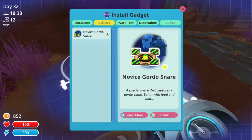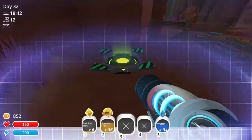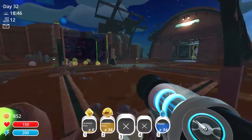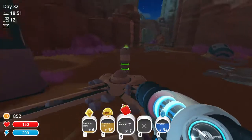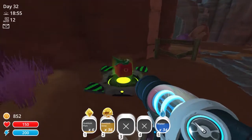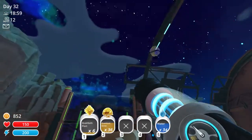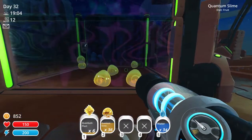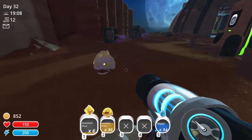Special snare that captures the gordo slime — bait it with food and wait. I don't even know if this will work. So all six are still here, but I guess they make these clones and the clones are what disappear. The actual quantum slimes still stay. That's what I was really confused about.